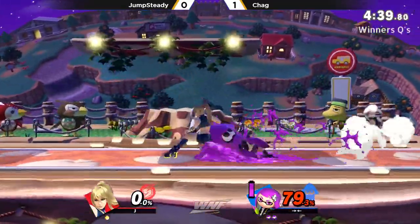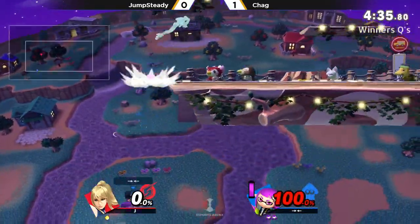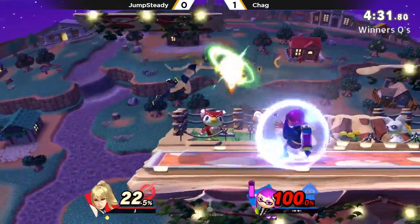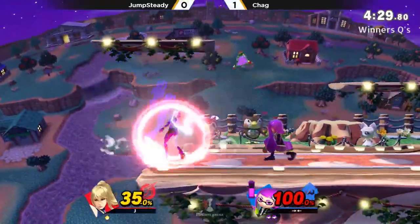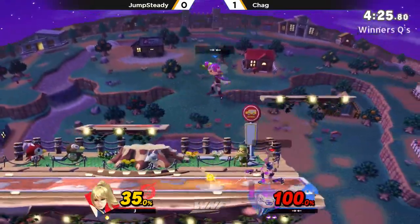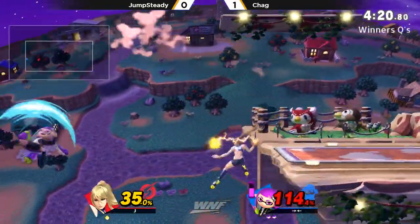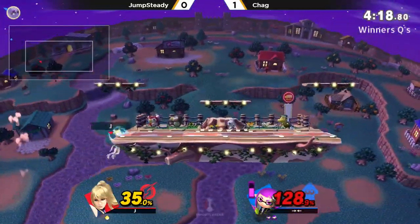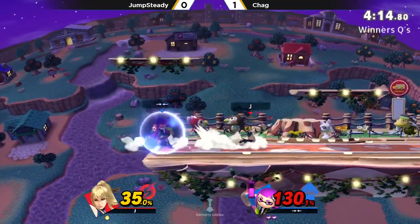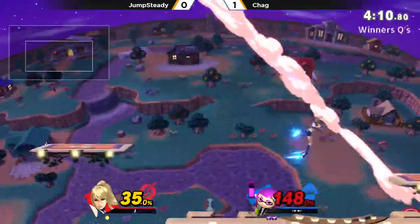All things considered, the way Jump Steady is utilizing his spacing here, it's really not that bad — whenever he does whiff, it's barely missing the mark. The back air is connecting here, but the Splat Bomb is going to put so much ink on Jump Steady. He cannot get hit — one grab is going to be so much damage. The ink is slowly wearing off. A good pivot grab. The drop zone side-B — very surprised it didn't take it. That move has gotten a lot stronger, and I believe it has a stronger hit at the tip there too.